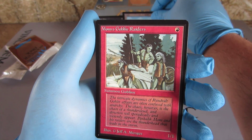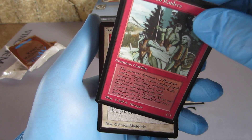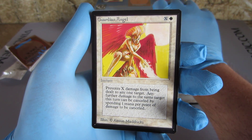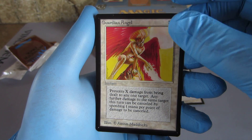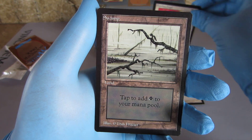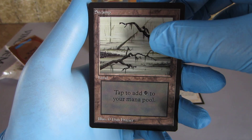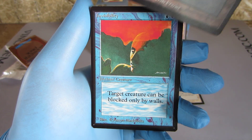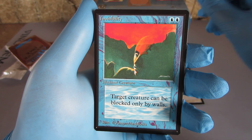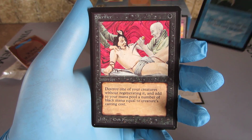Mons Goblin Riders. Mons Goblin Riders. Guardian Angel. Swamp. Invisibility. Sacrifice.